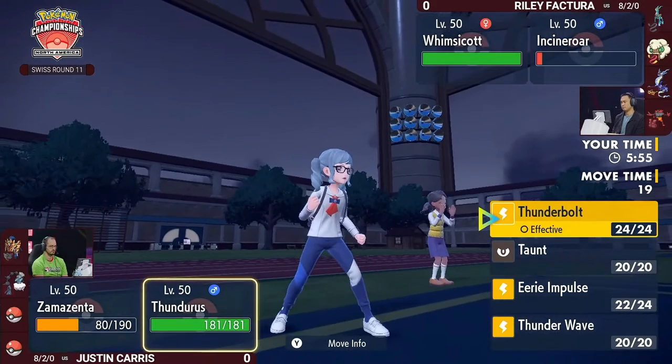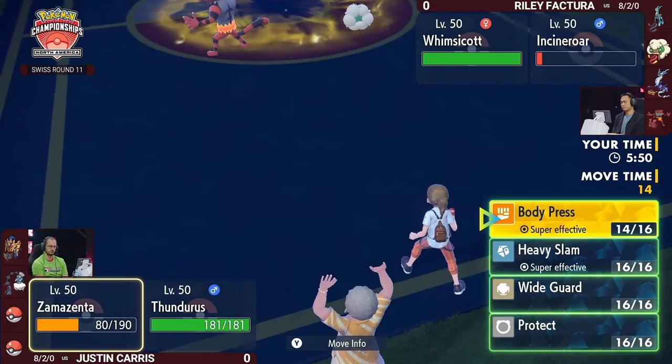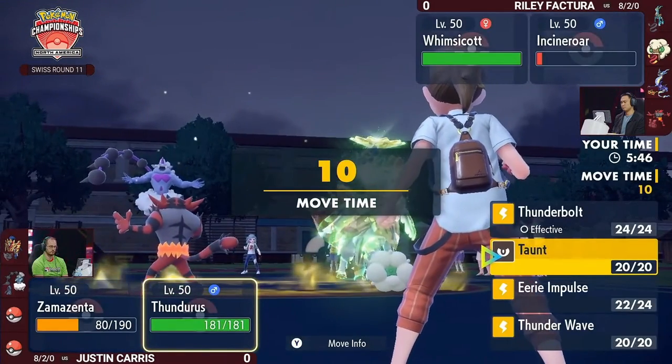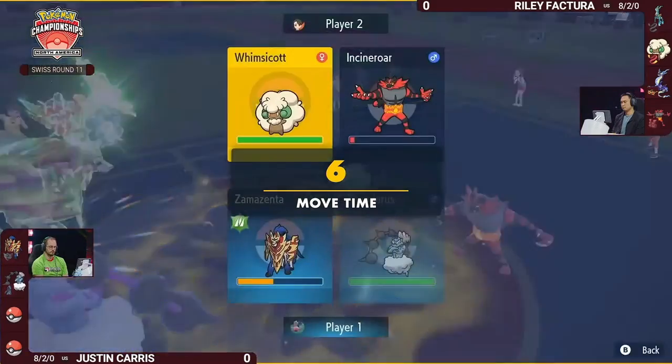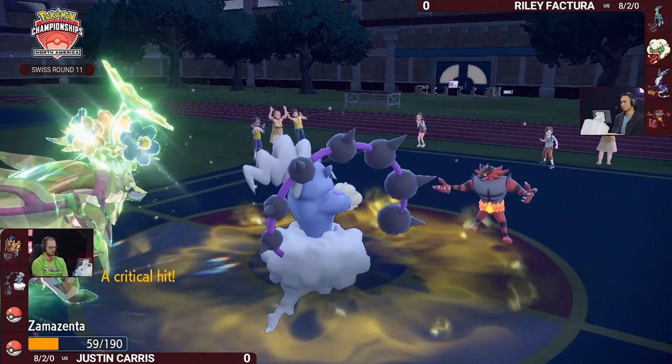With Zamazenta not running Iron Defense, it's really nice to keep it on the field as long as possible, because you will not have the option to boost your defense again afterwards. You just have to keep Zamazenta on the field — one of the things it does best is sit there and keep wailing away with Body Press or Heavy Slam.